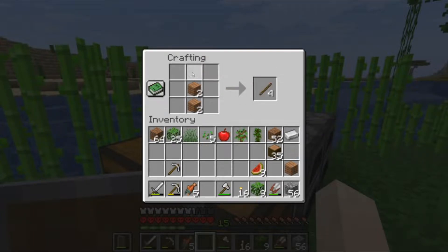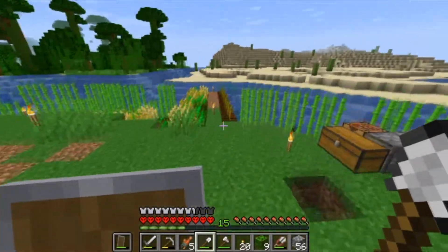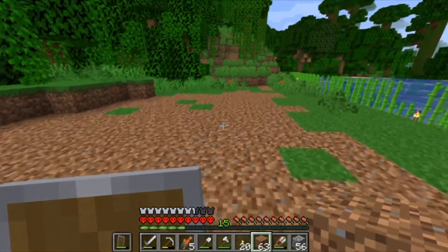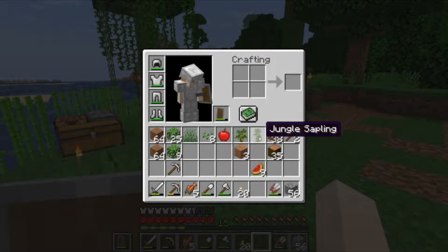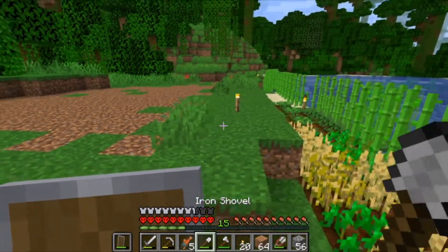Oh my god, I keep doing this — I keep screwing up how to make a shovel. Alright, there we go. That's all cleared out. Now we just need to kind of chuck this down here. That seems like a relatively decent size for a little house. We just need to give ourselves some planks — I'm not going to make it all out of planks, but it's a pretty decent little block.